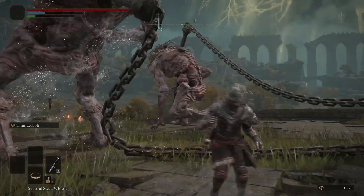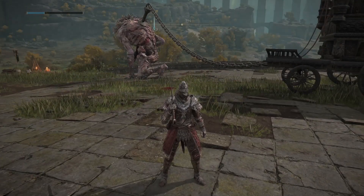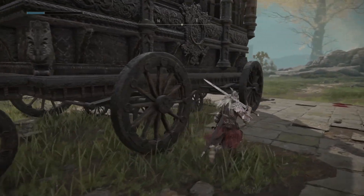Number thirteen: this game features a day and night cycle, and the sites of grace we previously spoke about let you choose how long to rest, as certain enemies will only spawn during certain times.